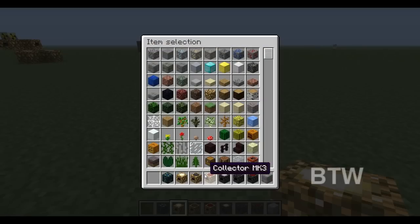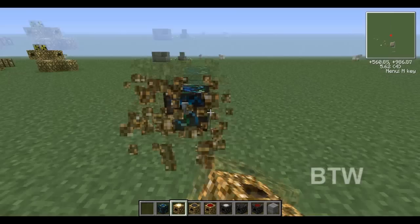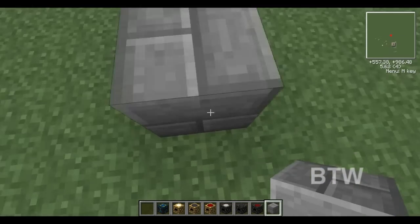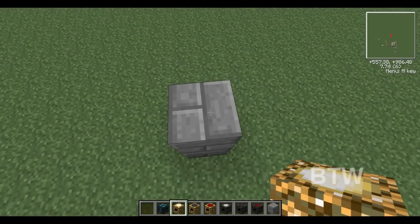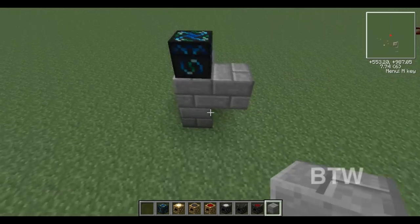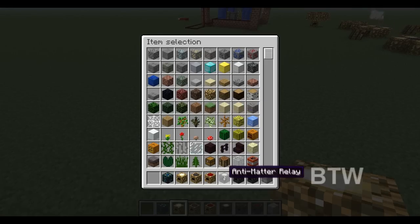Now we're going to start with the energy collectors — the Mark 1s. These are the guys you're going to get right off the bat. They're not super easy — you still need like nine diamonds or whatever — but very quick to make. We're going to go pop pop pop, and you can make these Mark 1s very quickly.